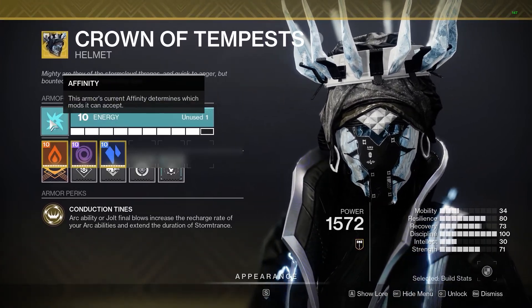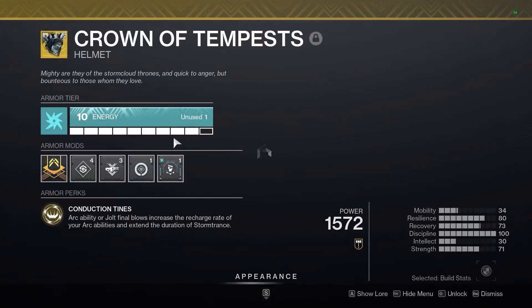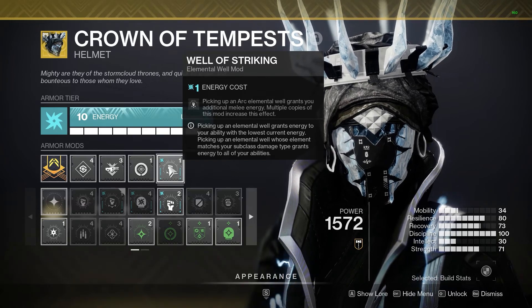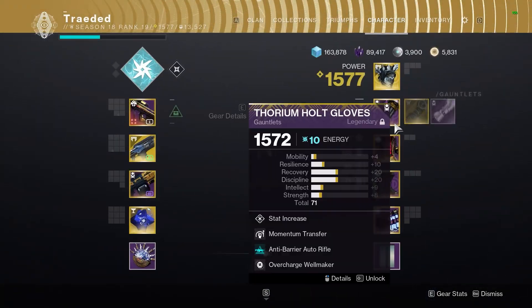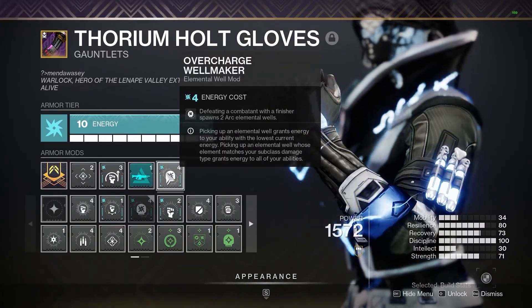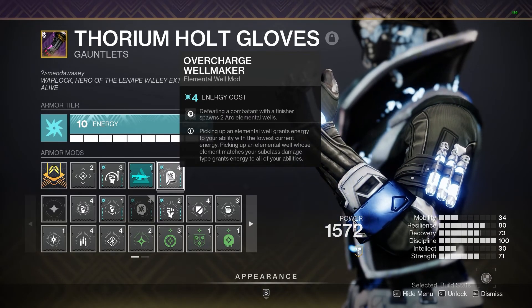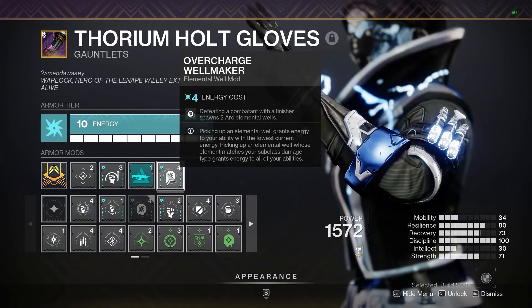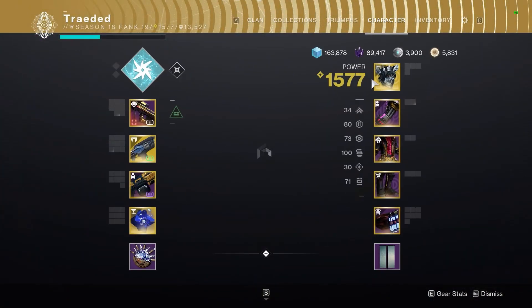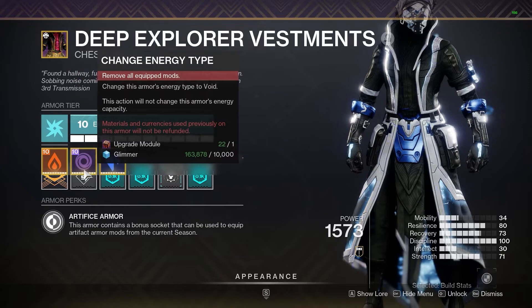I wanted to make sure I had enough arc energy gear so I could utilize it better. The first mod: picking up an arc elemental well will grant you additional melee energy — so with this build I'm going to be creating a lot of elemental wells, and when I pick those up I want to gain my melee energy back. Next, for the gauntlets, I chose the Well Maker overcharge mod: defeating a combatant with a finisher spawns two arc elemental wells. When I finish an enemy I get those two elemental wells — that's energy — and this will also chain into Well of Striking.